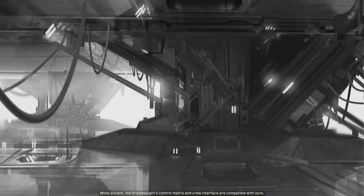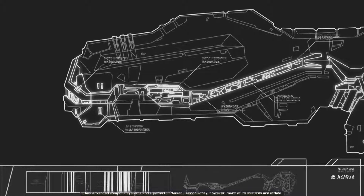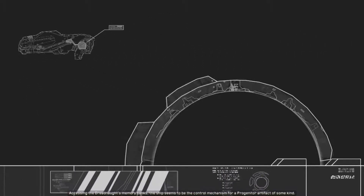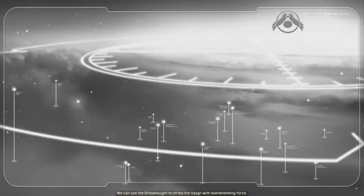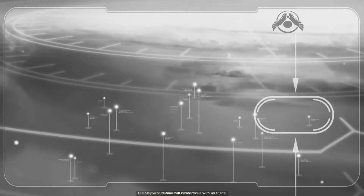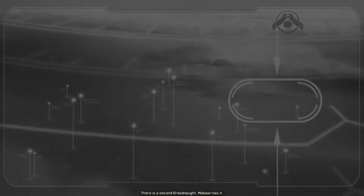The ancient dreadnought's control matrix and crew interface are compatible with ours. It has advanced weapon systems and a powerful phased cannon array, however many of its systems are offline. Accessing the dreadnought's memory banks - the ship seems to be the control mechanism for a progenitor artifact of some kind. We can use the dreadnought to strike the Vaygr with overwhelming force. Captain Soban has given us the coordinates of a key enemy assembly point. The shipyard Nabal will rendezvous with us there. Prepare to exit hyperspace.